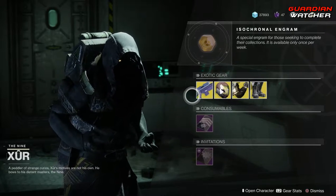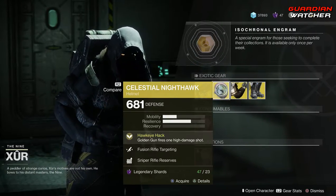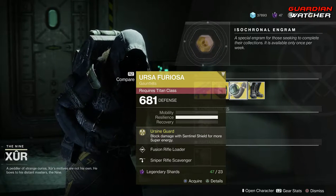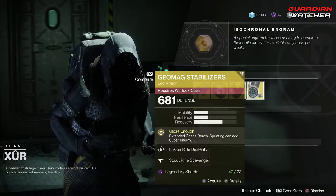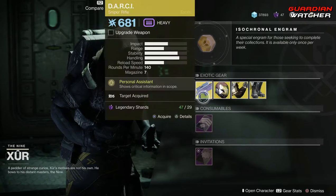So, like always, we're going to start with the left-hand side. The weapon of the week is the Darcy, which is an exotic sniper rifle. Then we have Celestial Nighthawk for the Hunter, the Ursa Furiosa for the Titan, as well as the Geomag Stabilizers for the Warlock. We are going to go ahead and start with the weapon of the week.